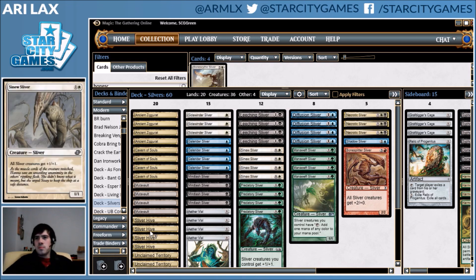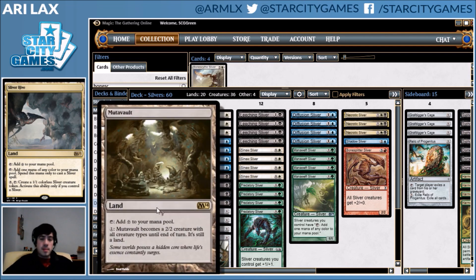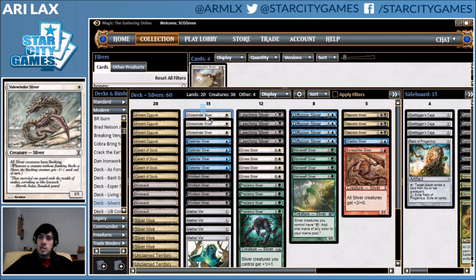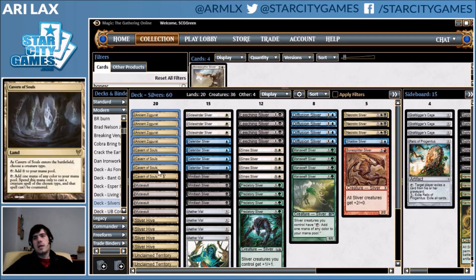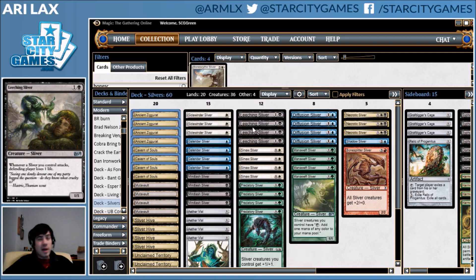My mana is going to work every game that I draw lands — that's great. I took another key from Humans and cut Collected Company. Not only can you not cast it, it forces you to play lands that sometimes line up wrong with your one-drops. I think the deck can actually just be fast enough that it doesn't really want that card.